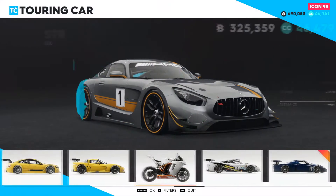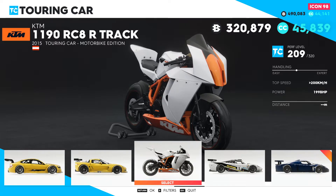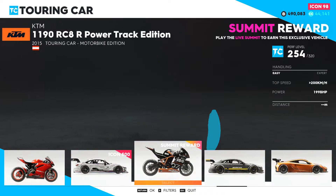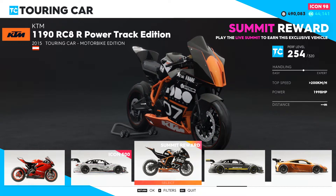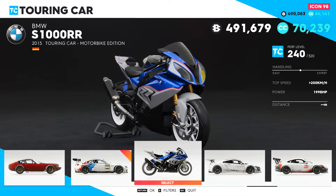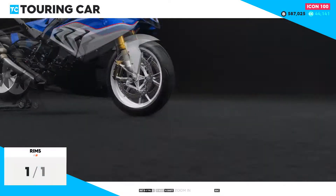Here we are at the Pro Racing Headquarters, checking out the new Touring Bikes. We have these new KTM bikes with a performance level of 209, this Ducati with a performance level of 212, and then we also have this Summit Reward Vehicle, which is another variant of the KTM bike. And finally, this BMW S1000RR with a performance level of 240 — that is the highest one you can buy, except for the Live Summit Reward.